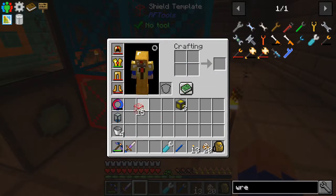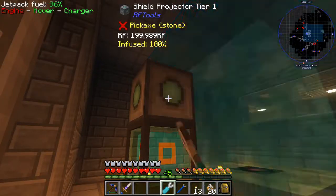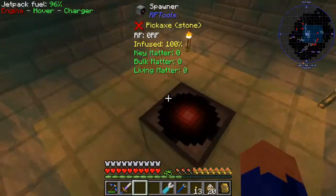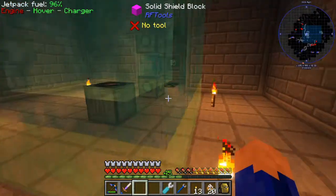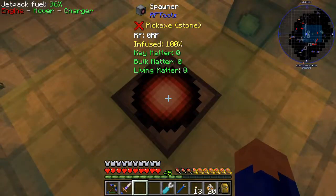We'll turn them all red — doesn't really matter right now — and we'll wrench this like so. Now we'll be able to have the step-up platform right off the bat. So whatever mob we have spawned in here will be stuck inside. It won't be able to get out. Nothing hostile will be able to get out of this.